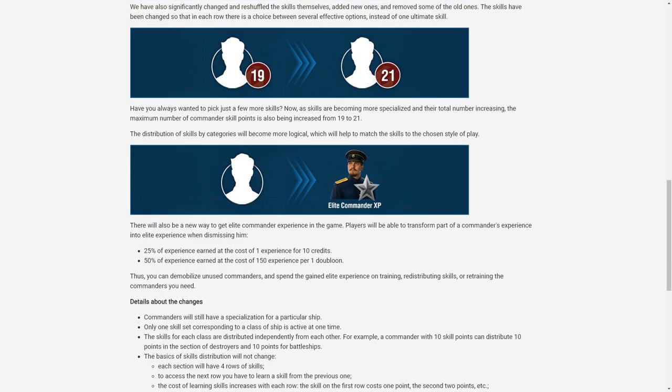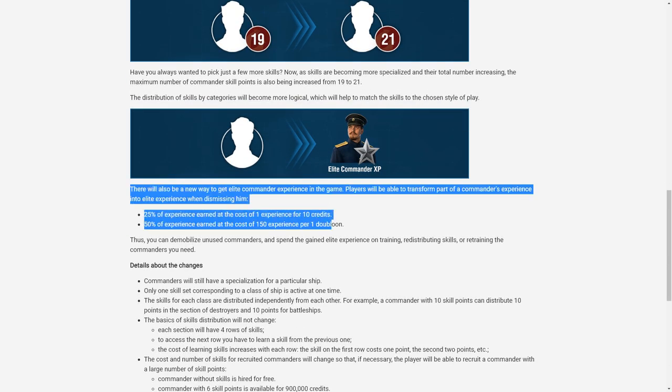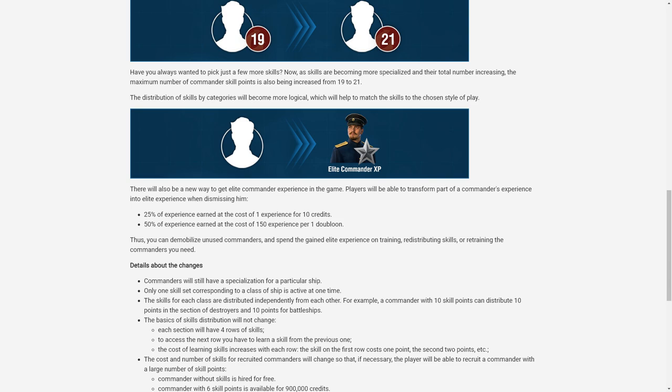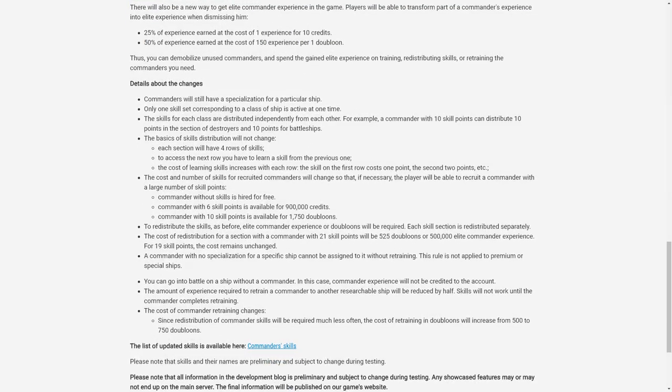The new way to get elite commander experience by dismissing unused commanders also favors veteran players. I have a ton of unused 10-pointers — I'll recoup some of that as elite commander experience and use it to boost others. For new players, this doesn't apply as much unless they want to spend doubloons. For example, 50% experience earned at the cost of 150 experience per one doubloon.